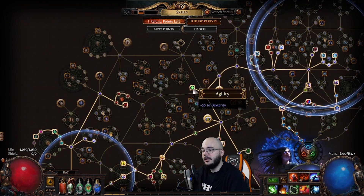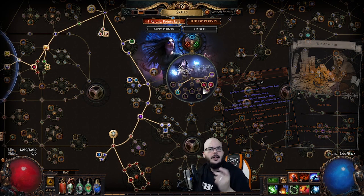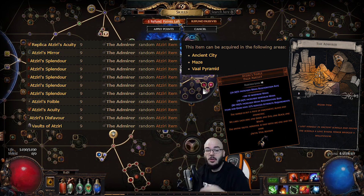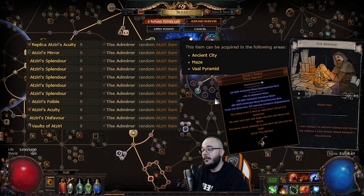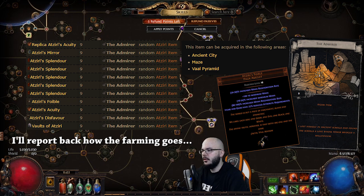I have some dexterity nodes I really hope to unspec at some point — I think Atziri's Foible will solve that issue. The plan to get Atziri's Foible is chancing Power amulets, but that hasn't worked yet. I also want to farm the Admirer card which gives a random Atziri item. The most common outcome should be Atziri's Mirror, and the second most common I think would be Atziri's Foible — the gloves, Atziri's Acuity, are super rare so they shouldn't show up before the amulet. Atziri's Splendor can also show up I guess.